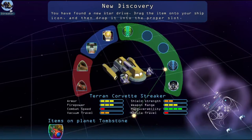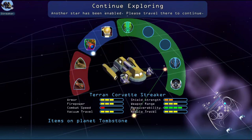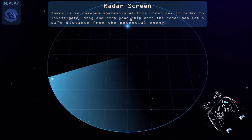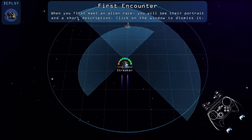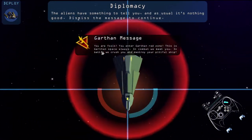A is engaged. Enable sled drive. Drag item onto your ship icon. Another star has been enabled. There's an unknown spaceship at this location. In order to investigate, drag and drop your ship into the radar map. Garathan — a large carnivorous cold-blooded lizardoid, physically very strong and tough but somewhat slow. As warriors and slave lords, they demonstrate their violent tendencies with a religious fervor. You are fools. You enter Garth in red zone. This is Garth in space always. In battle we crush you and destroy your pitiful ship.